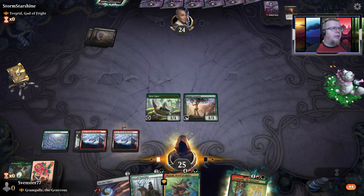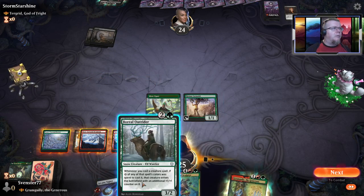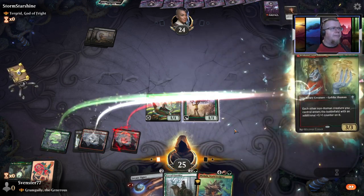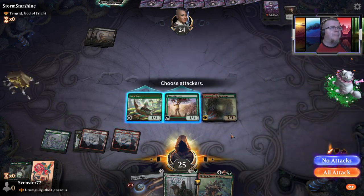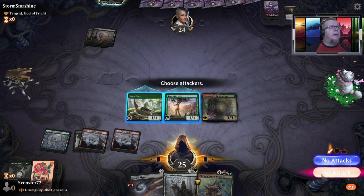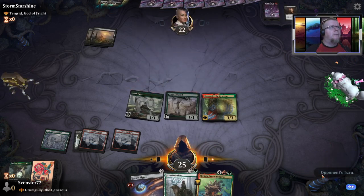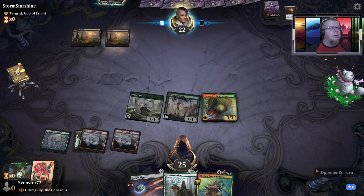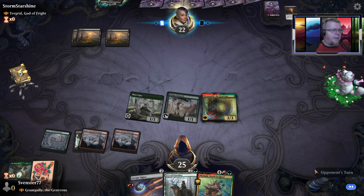So we'll bring him in. What does he do? Whenever you cast a creature spell, additional +1/+1 counter. Let's bring in my boss. Let's do this. We'll attack him in the face hole too. He's playing black — a lot of removal cards.